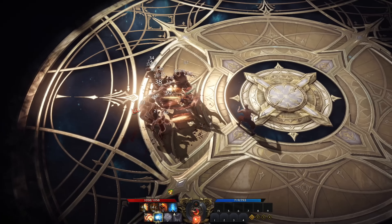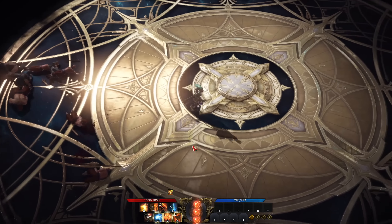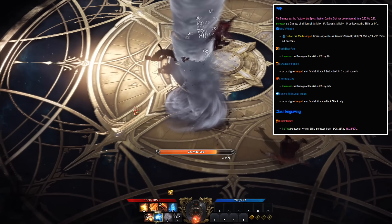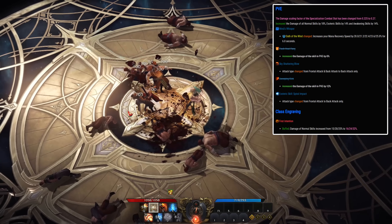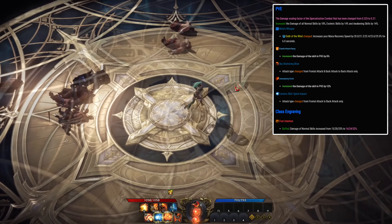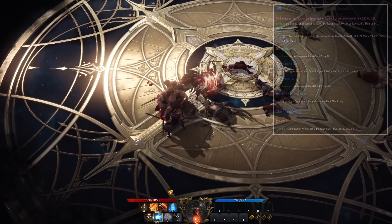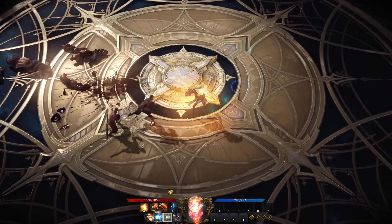Taking a closer look at the Wardancer. This class got a nice damage buff, though I personally still don't recommend it as it takes too much skill and too long to build up damage. The Wardancer got damage on all normal skills increased by 18%. Esoteric skills and awakening skills got a flat 14% damage increase as well. Wind's whisper mana recovery speed was increased. Sky shattering blow and spiral impact both got their attack type changed to back attack. The class engraving First Intention was buffed from 15, 20, and 25 to 16, 24, and 32%. If you're a hardcore fan, this class definitely got a pretty nice buff.